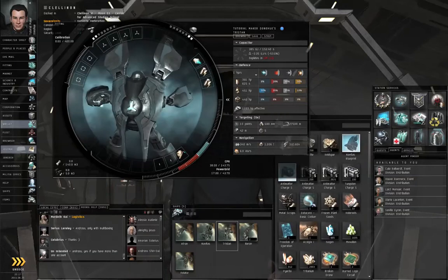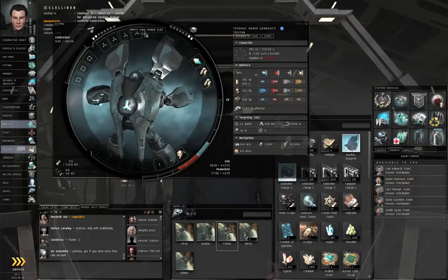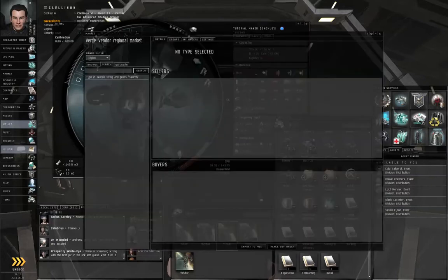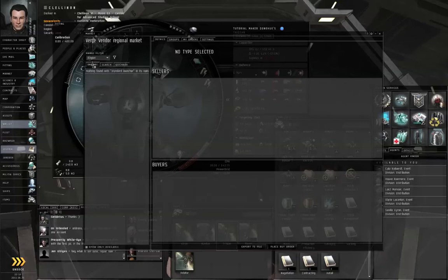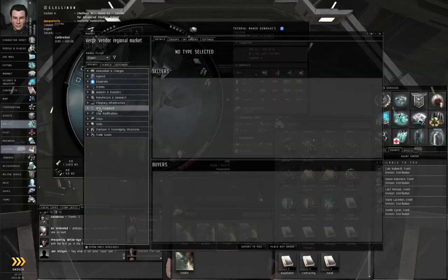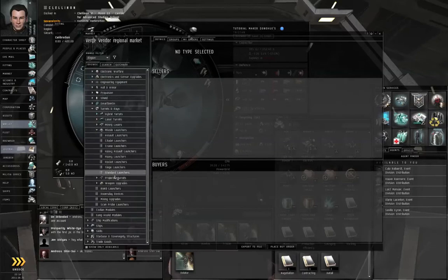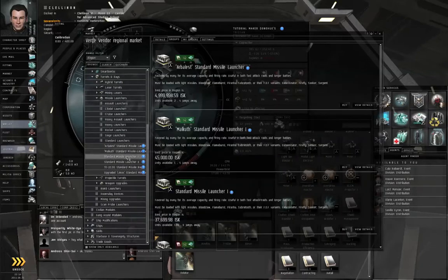I want to get some new weapons for this thing. Notice that this has four high slots, two turret hardpoints, and two missile launcher hardpoints. First things first, go to the market — let me go to browse, ship equipment, turrets and bays, missile launchers, standard launchers. Here we go.